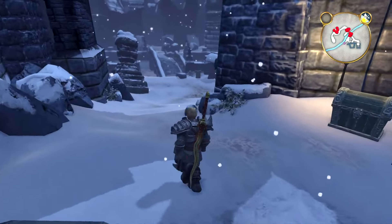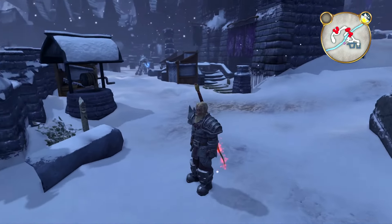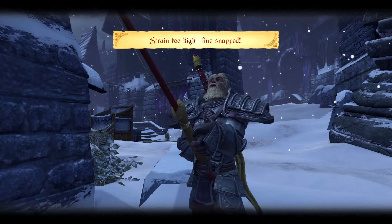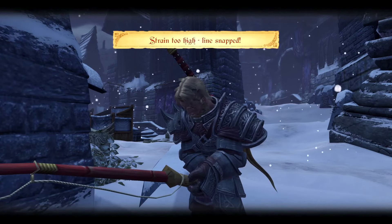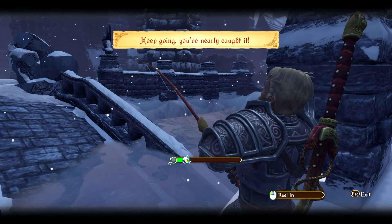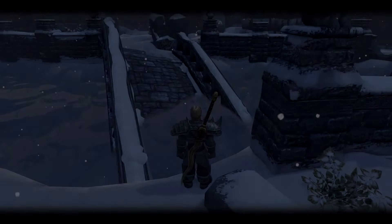This next one, which is the last of the more normal keys to gain, is going to be found in Necropolis, right at the ripple by the broken bridge. Be careful — this is apparently literally the hardest fishing spot in the entire game. The line snapped multiple times, but eventually we got it. That is key number 27.